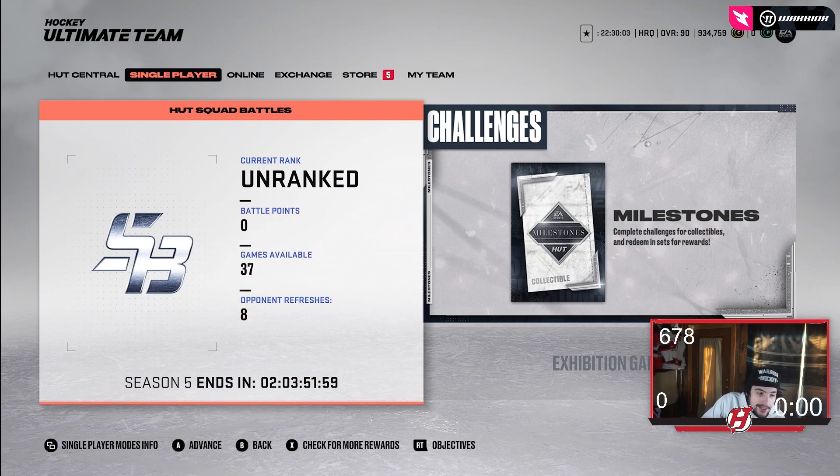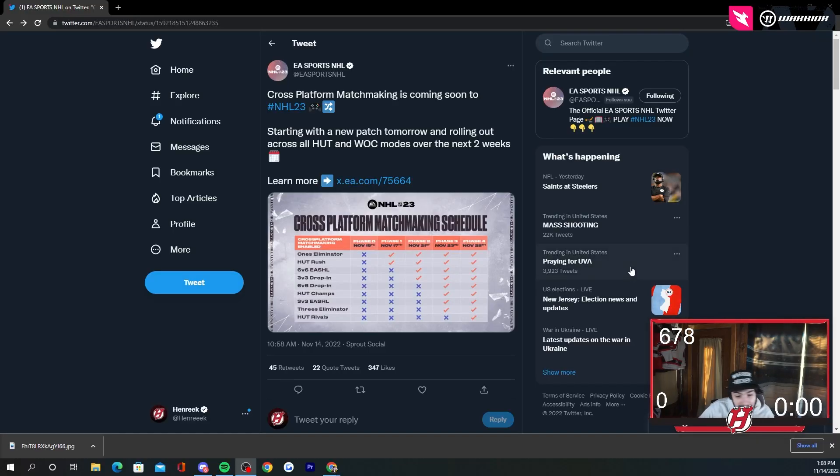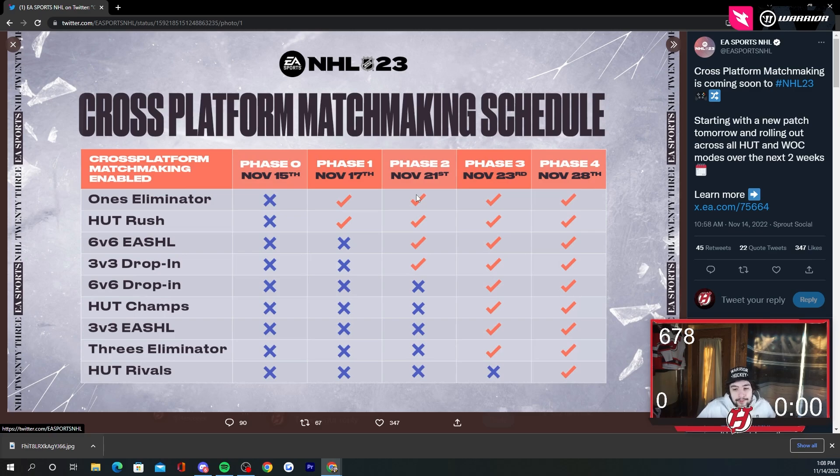Let's get into the actual patch notes and the screenshot EA has provided us with. I woke up at 12 o'clock today and yeah, I missed this a little bit. Cross-platform matchmaking is coming soon to NHL 23, starting with a new patch tomorrow and rolling out across EASHL and World of Chel over the next two weeks. Here is the actual schedule for it.